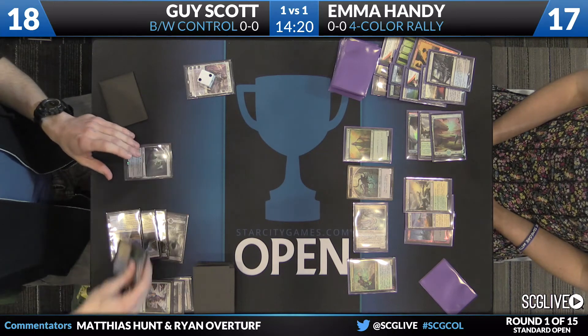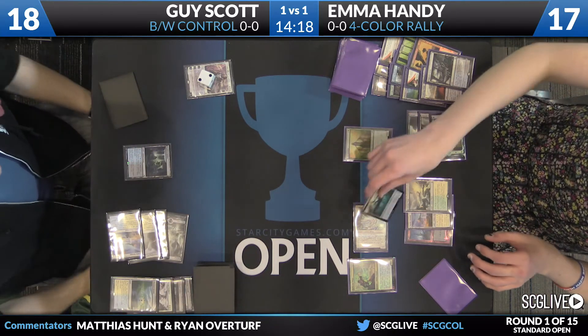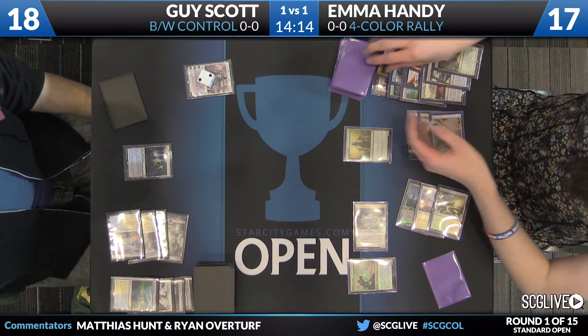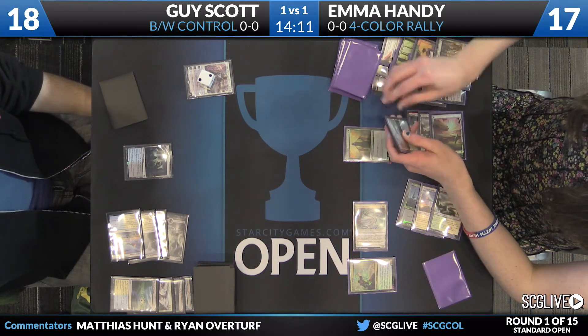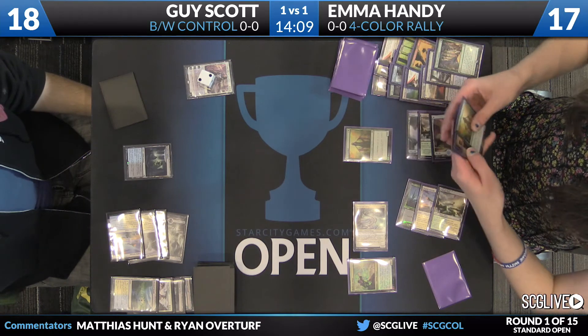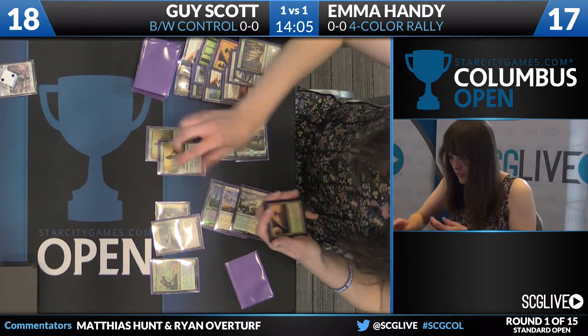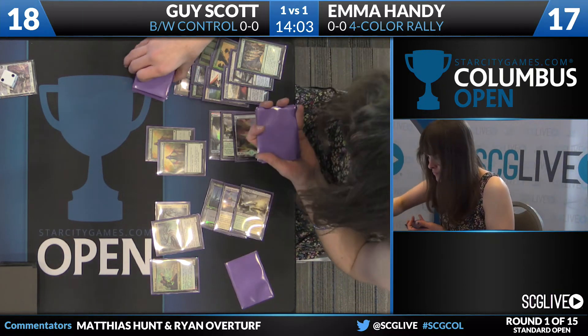So here's the chump block and a pass. You see he's fetching — in response, Emma's going to Collected Company here, and I like that a lot as Guy, by fetching, is taking down the gate. Emma is getting in under counterspells but she is not getting ahead of this Planar Outburst.